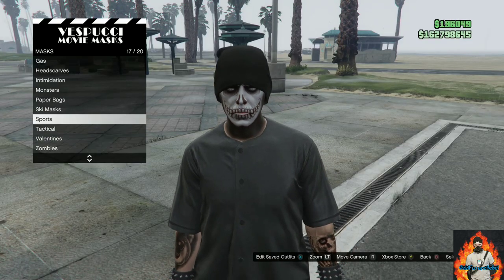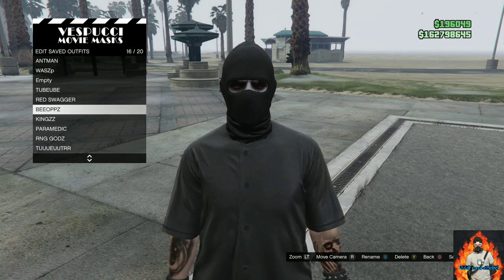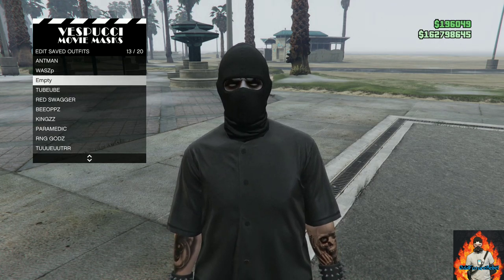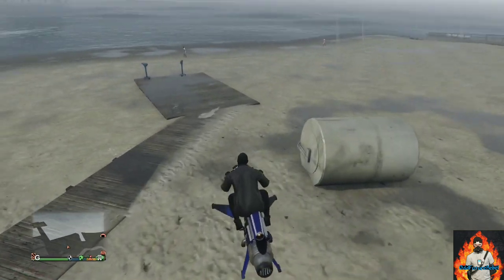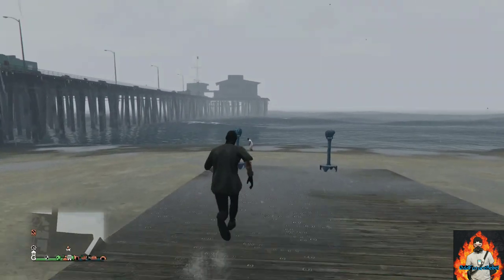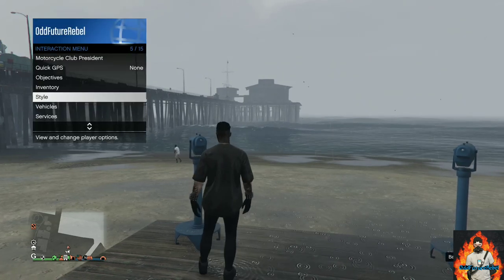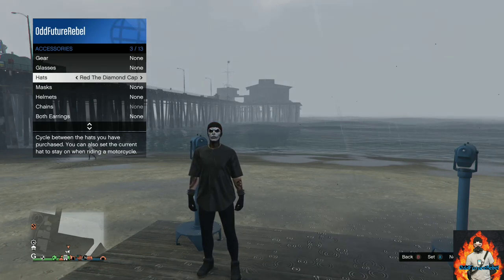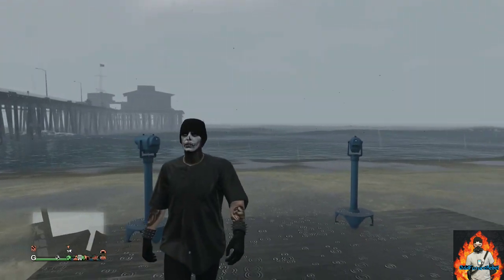Now make your way over to the mask store, find the Ski Mask category, and purchase the Black Tight Ski. Save this as an outfit once. Then make your way over to the nearest telescope to do the telescope glitch — same method as before, running past the telescope and pushing right on the D-pad until your mask disappears. Open up your interaction menu, go over to Style, go over to Accessories, and cycle through the hats to find the Black Low Beanie. Back out from the interaction menu and walk away from the telescope.